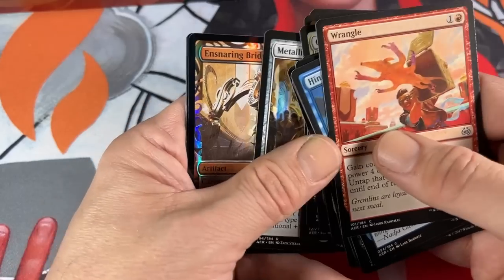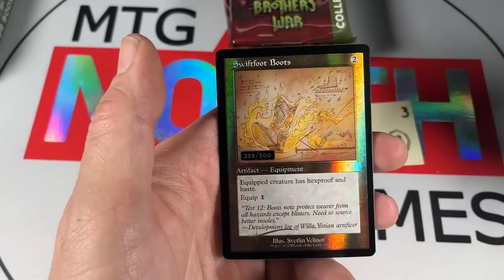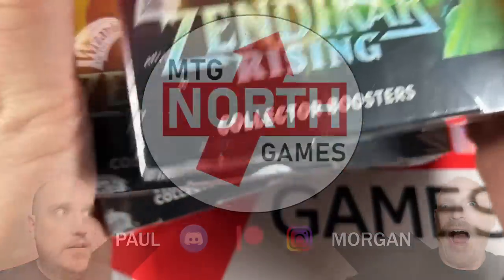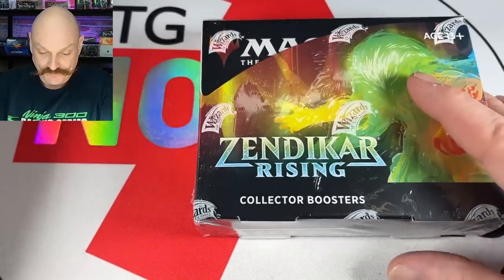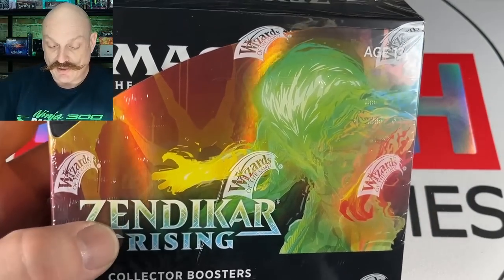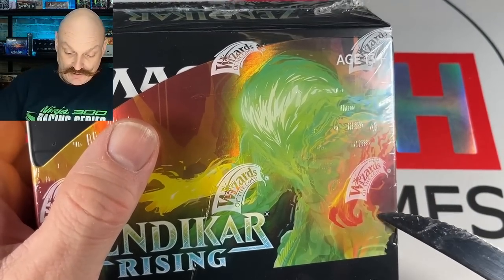Are we going to get Ancient Tomb today, Morgan? The first pack? Let's do it! Welcome back, everybody — one of our favorite products to open. Thanks for tuning in. Zendikar Rising, with Omnath's beautiful green flowing locks on the front. And you've made a bold claim to hit an Ancient Tomb in pack one.